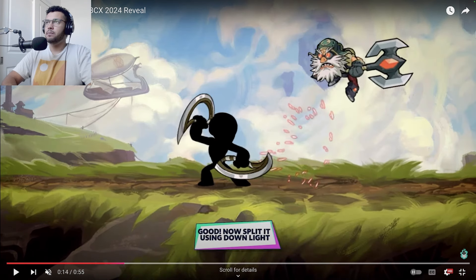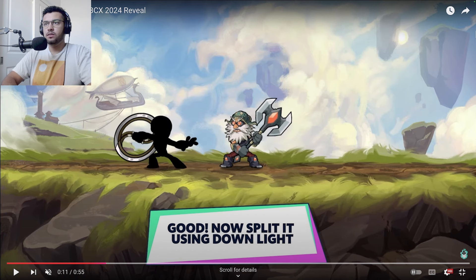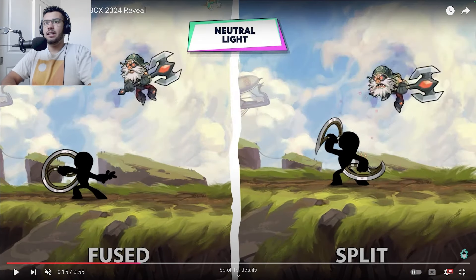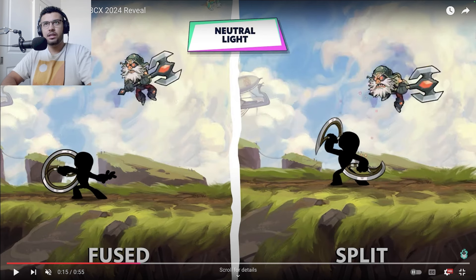In this attack they go up as well, similar to neutral light, so I'm guessing it's just another setup for aerials. Now they kind of glance over this really quick, but there seem to be different properties for every single attack depending on whether you do the fused or the split version. The fused version goes higher than the split version, so I'm wondering if the fused version has knockback while the split version has fixed knockback — kind of like battle boots where the active input has less force but is better for strings.